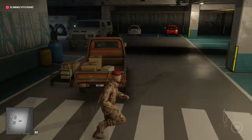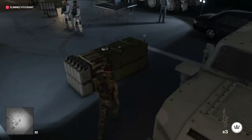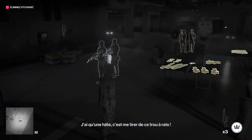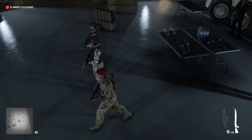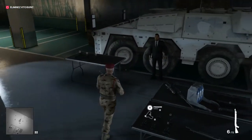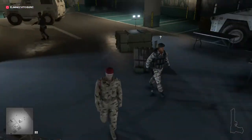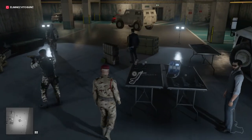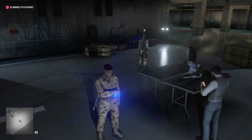À partir de là, on va pouvoir tranquillement aller vers Vito et essayer de faire partir tous les autres soldats. On le voit là, notre cible. Ensuite, on va prendre des armes. Attention, il y a un fusil de précision que je vous déconseille de prendre et de poser par terre — vous allez vous faire repérer. Tout ce qui est fusil d'assaut, fusil à pompe, pistolets, explosifs, c'est bon — mais pas le fusil dans le coin gauche de la table. Et on voit qu'ils sont tous attirés par les armes, c'est très bien. On pose le téléphone, et le tour est joué.